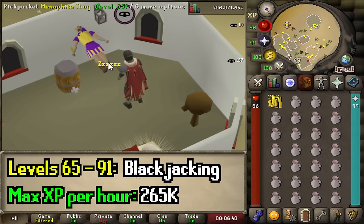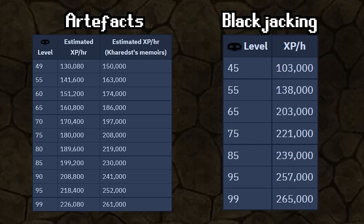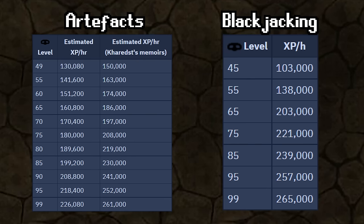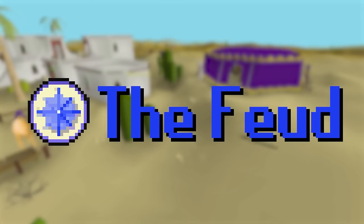At level 65, you can start blackjacking. If the idea makes you cringe, you could just continue stealing artifacts as the XP rates are very similar in later levels. However, once you get into the rhythm of blackjacking, it's the way to go. You could start as early as level 45, but stealing artifacts is still more XP at that level. The only real requirement is partially completing the Feud quest, and all you need is a blackjack of any kind and food to fill your whole inventory, like Saradomin brews, pies, or wines.